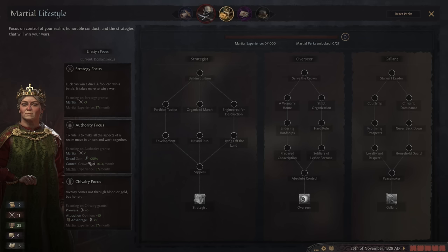I generally take Authority Focus for the plus 0.3 control, and then I'll usually pick up Serve the Crown as the second perk to get the other 0.3. Really nice to have at least these two things. And then while you're still increasing control, maybe stay in Marshall for a little bit. Once your control gets up on the last territory you plan on keeping for a while, you can switch out of this. I generally like to go down either Gallant. The important ones are knight effectiveness plus 75%, plus 5 combat advantage is pretty nice, and then the plus 4 Knights is huge.